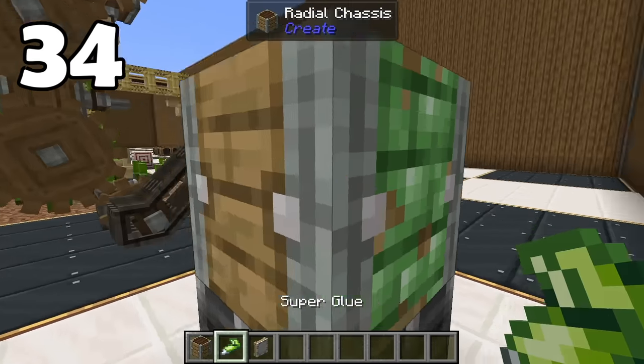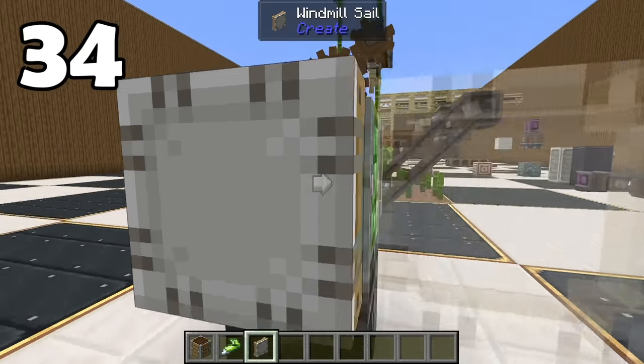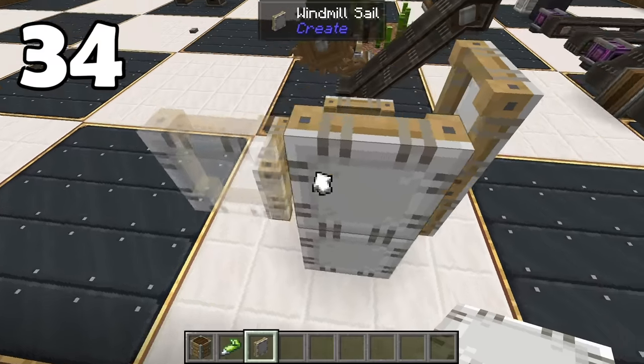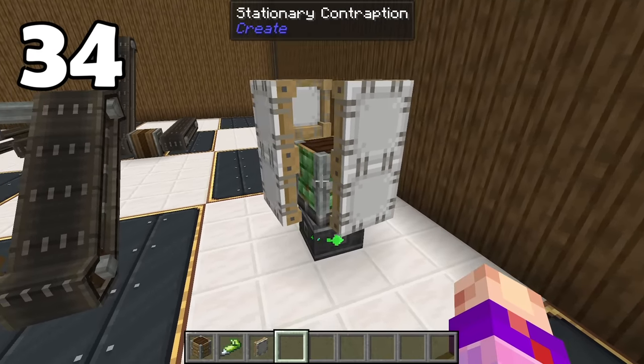Using a radial chassis and a hatred for all things nice and good in this world, you can create very cursed-looking floating windmill sails because they will actually connect to the glued side of a chassis. So that's pretty horrible.